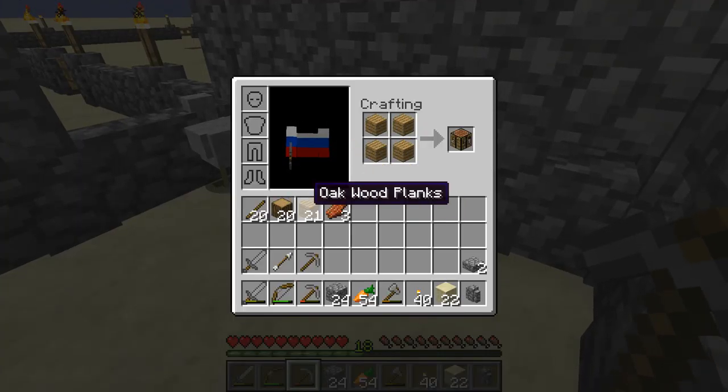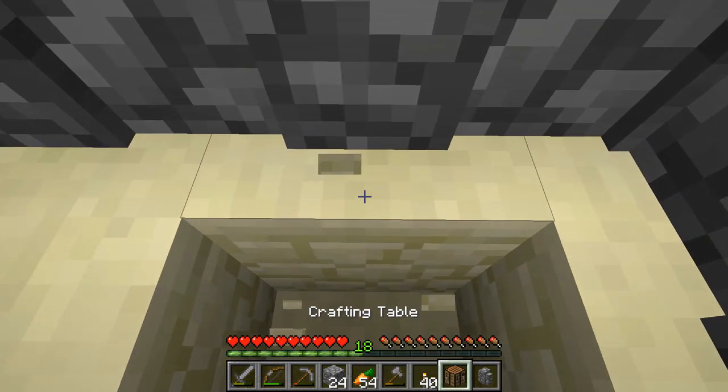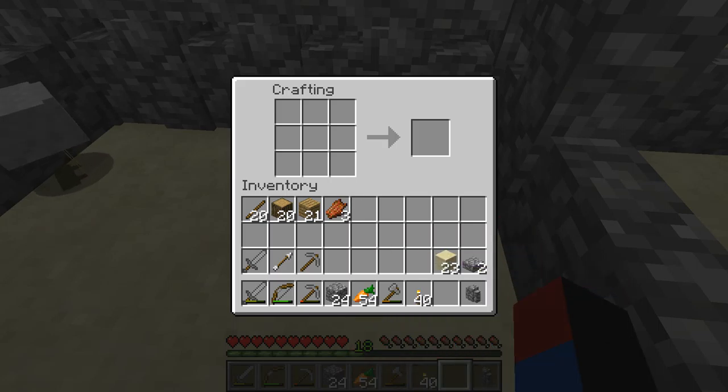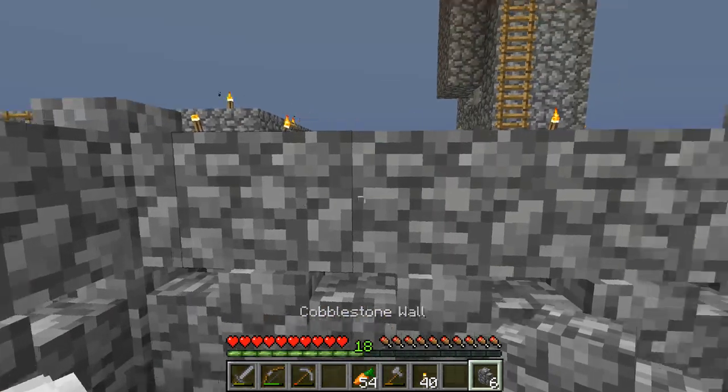Okay, I'm just gonna make a crafting table right here. Down here — this is where our chicken farm is gonna be. So I'm gonna make some more fences so I can fence this part as well.